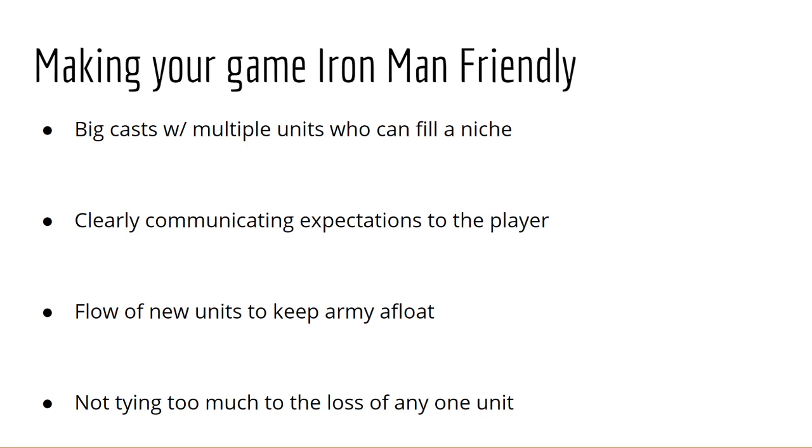If Sue died, maybe Roy can still recruit Shin. That's fine — it's less convenient because Roy might be off doing other things, but now he has to go recruit Shin because Sue died. That's generally a better trade-off because it makes those deaths less punishing.